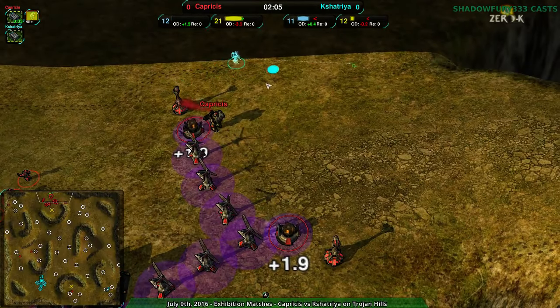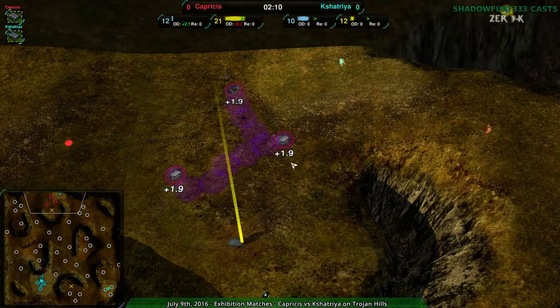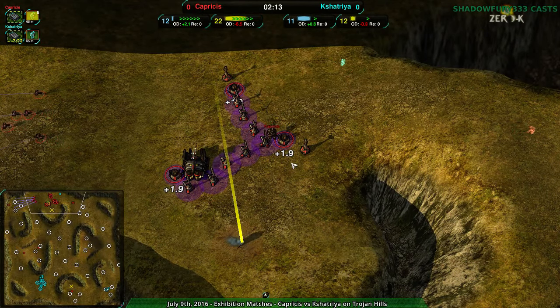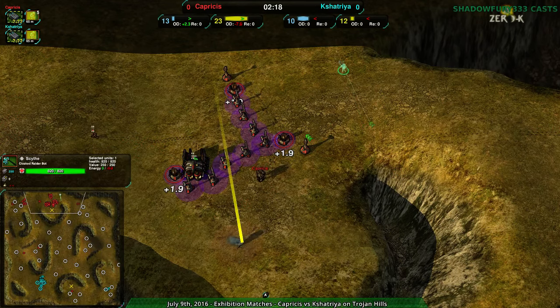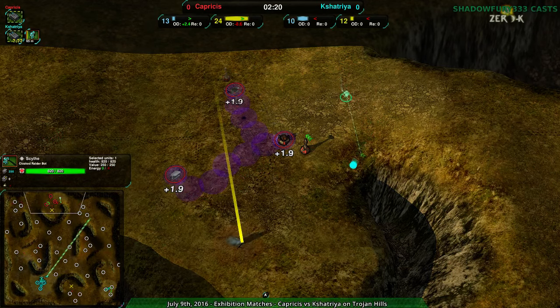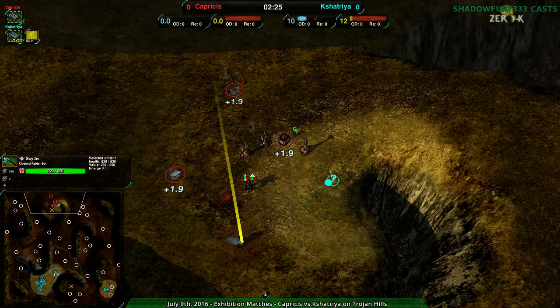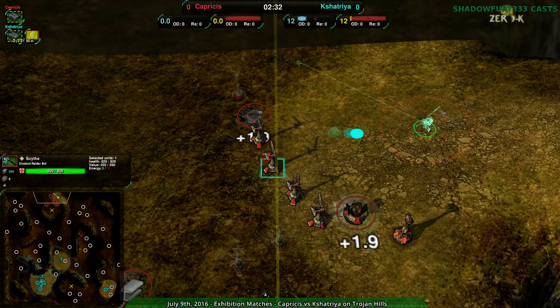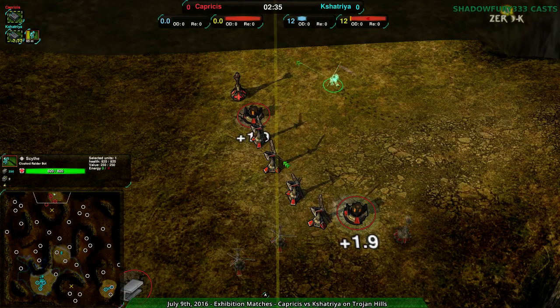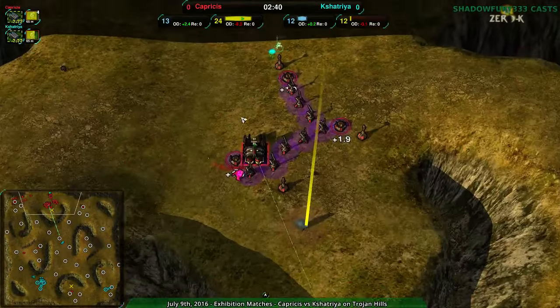Avoiding that Lotus — oh nice, that was very close. Avoiding the commander, scouting out. Capricious is actually not getting scouted that much. Kshatria sees a couple of the Lotuses, being very careful with the Scythe to make sure it's not too obvious. Kshatria knows where some of these are — wow, that's close, getting really close to the D-close Gradius. But the important thing is these wind generators are vulnerable. At this point Kshatria just wants to scout, doing exactly what they should have been doing.